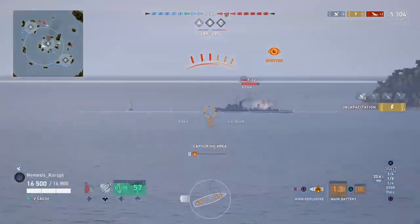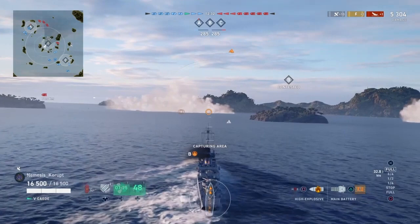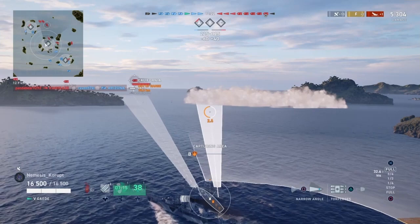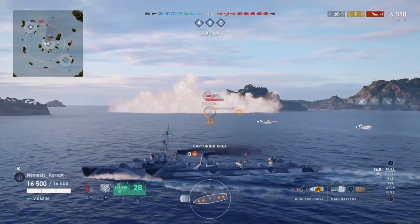An enemy T-22 has popped up. He's already launched torpedoes in Nemesis's direction, and for whatever reason he is not shooting with his guns back at Nemesis. The torpedoes — I think that was a wide spread — Nemesis is very easily able to dodge them. The T-22 is smoked up in front of him inside of the capture circle, and of course the Gaeta comes with sonar, which can detect enemy ships hiding in smokescreens from pretty far out.